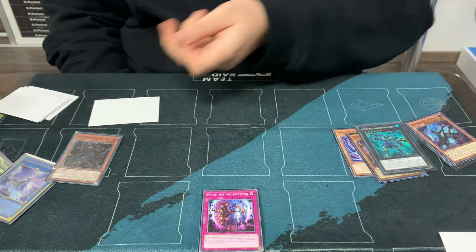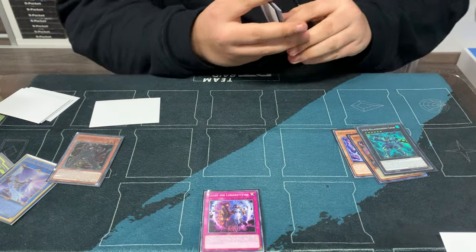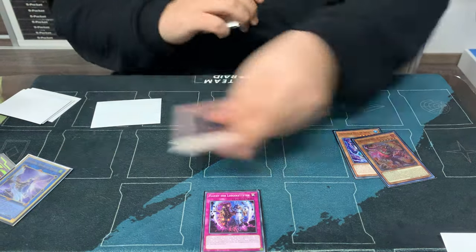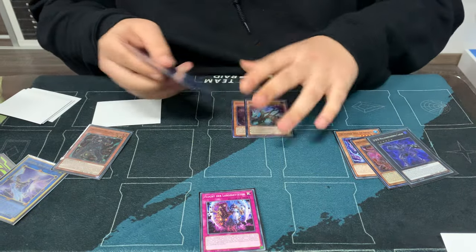Afterwards you normal summon this, so you still have this live to trigger Yama and get back your Rage. And if you get Nipped here, you still have normal summon this, so you can pop something, Reborn Rage, etc., summon a bomb. So you still have plenty of interruptions.